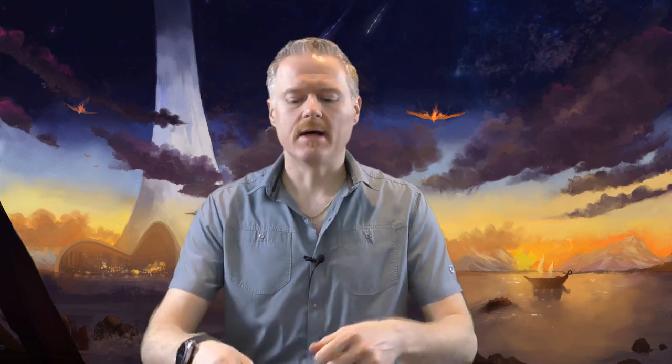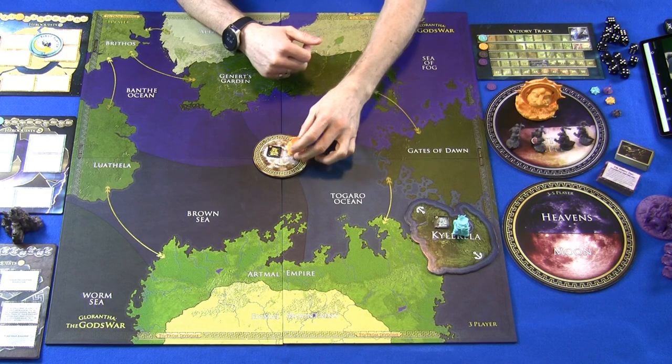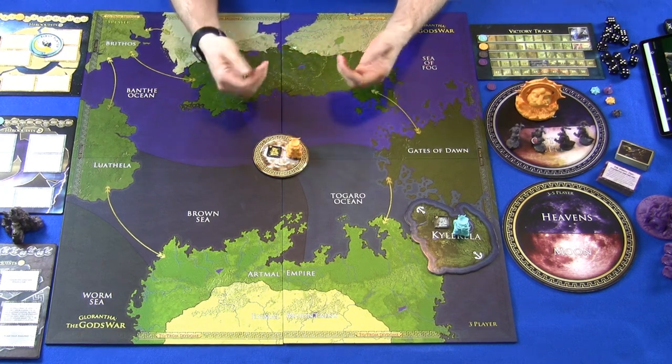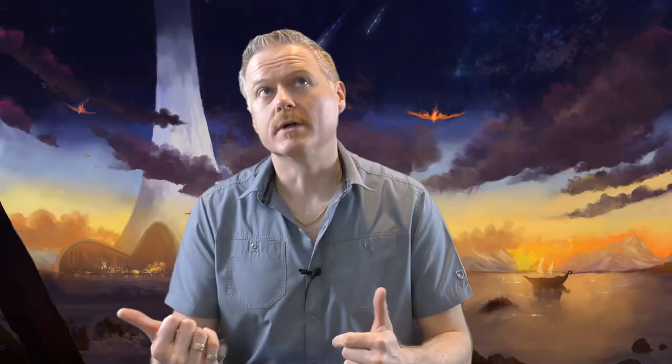Finally, every player needs to read their player board, look at the setup instructions, and add their units onto the board as suggested. Now, the base game does not come with nice little models for all the different buildings — your shrines, temples, ziggurats, castles, and wizard towers. These are not represented by miniatures; they come with cardboard tokens instead.